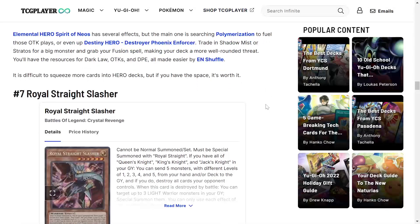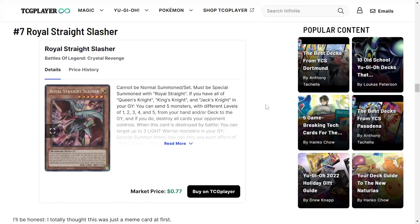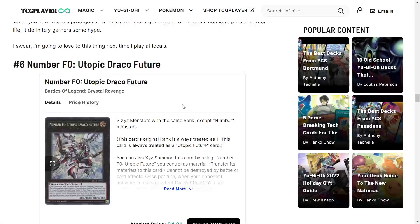Number 7 is Royal Straight Slasher. Cannot be normal summoned or set — must first be special summoned with Royal Straight. If you have all of Queen's Knight, King's Knight, and Jack's Knight in your graveyard, you can send five monsters with different levels one through five from your hand and/or deck to the graveyard, and if you destroy all cards your opponent controls — holy crap. When this card is destroyed by battle, you can target up to three light warrior monsters in your graveyard and special summon them, recycling your Knights. I prefer my King's/Queen's/Jack's Knight build to summon Slifer, but this is definitely a popular option.